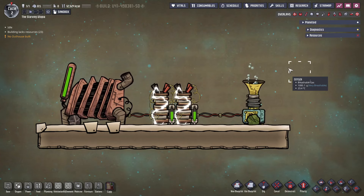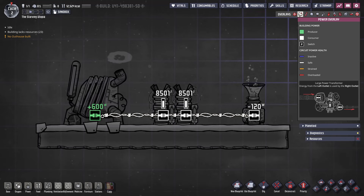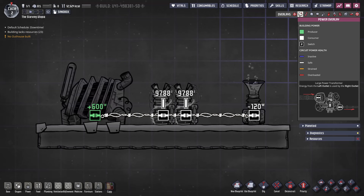Starting with the basics, the power overlay is found in the top right, or on the hotkey F2. Wires connect electrical machines, and once connected, these can be considered as on the same circuit. You don't need to have a return wire, and the order of the buildings connected by a wire doesn't matter. If a connected path can be drawn from one building to another, then they are in the same circuit.